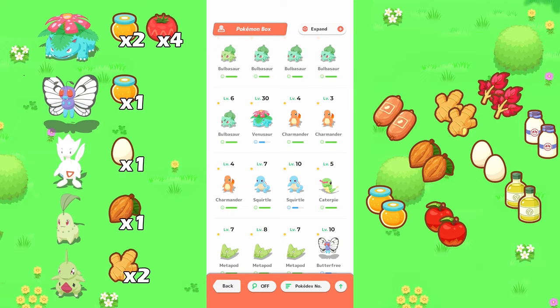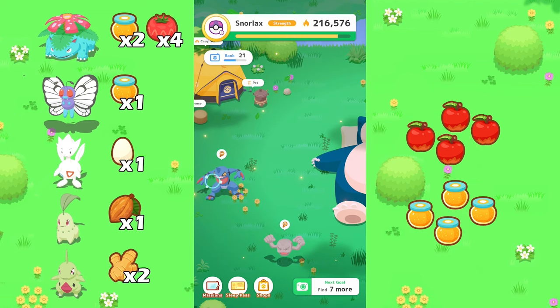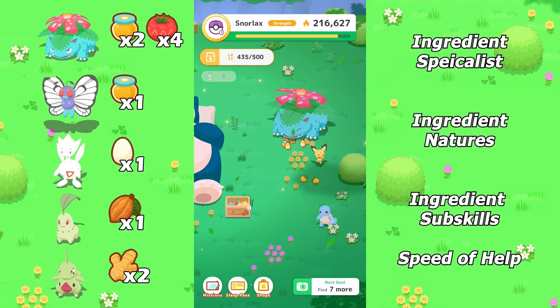Over the period of that bad berry week, you should gain a significant amount of ingredients from ingredient magnets and the double ingredient drops from the Kanto starters. Do note that ingredient magnets can only spawn ingredients that you have previously acquired. If all you have are apples and honey, ingredient magnets will only ever spawn apples and honey. Additionally, there are other Pokemon who are ingredient specialists which will drop 2 ingredients. Try to get an ingredient specialist with an ingredient finding nature and/or some ingredient finding subskills.